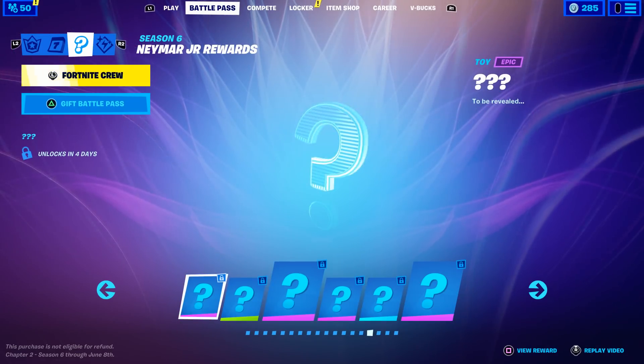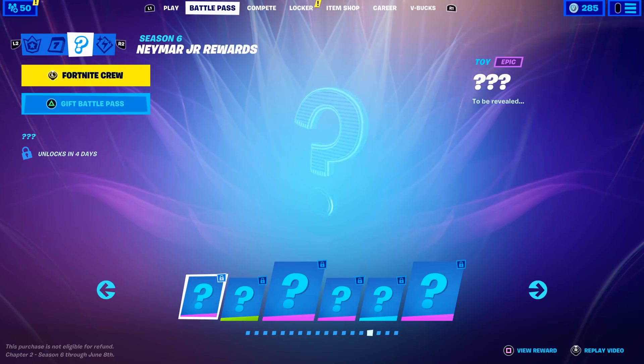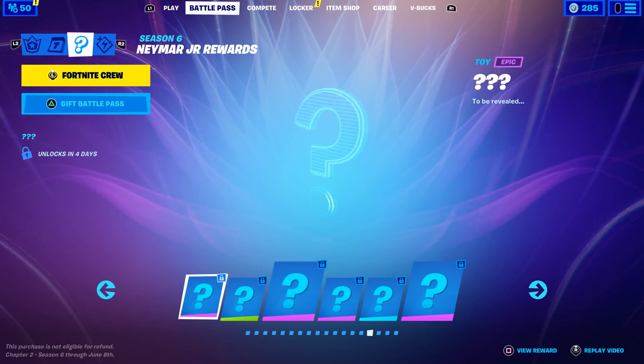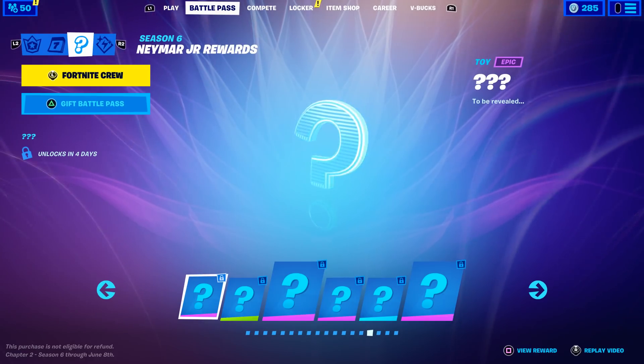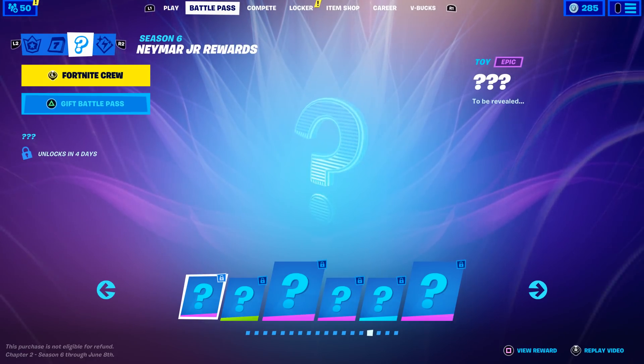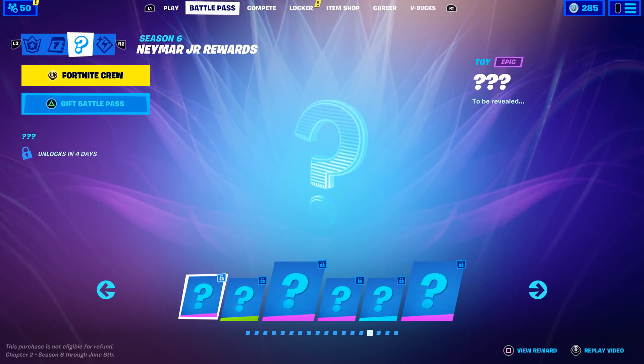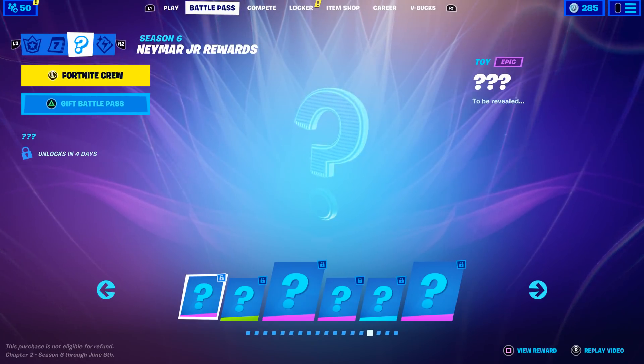We actually got our first teaser for this secret battle pass skin today on the official Fortnite Twitter account. Neymar Jr. is a Brazilian soccer player and if I remember correctly his colors are usually yellow, blue, and green. So let's take a look at this teaser and then we'll break down what we can find.